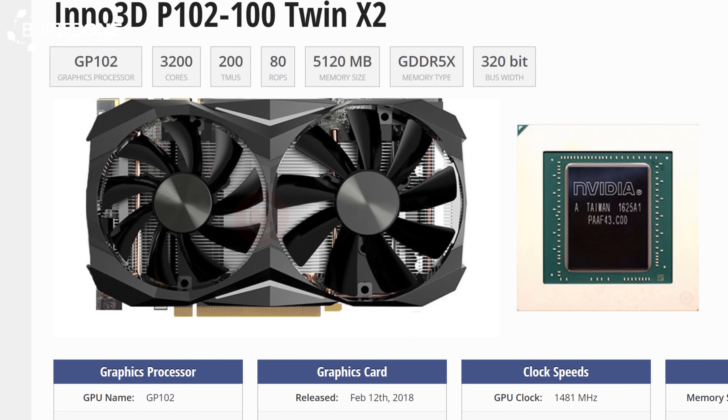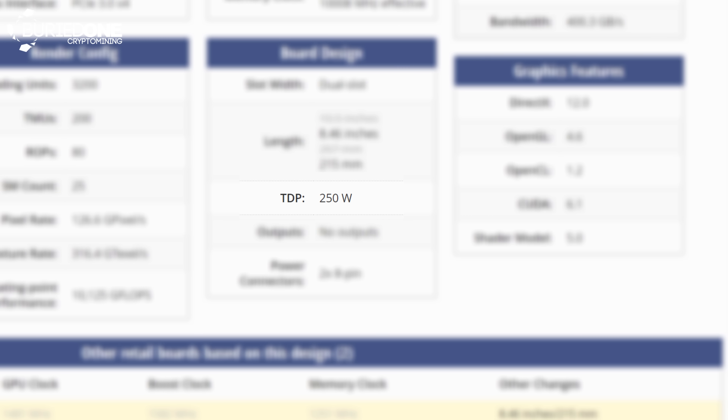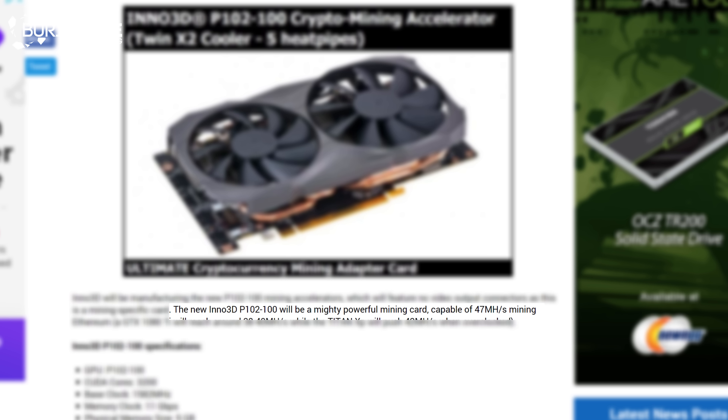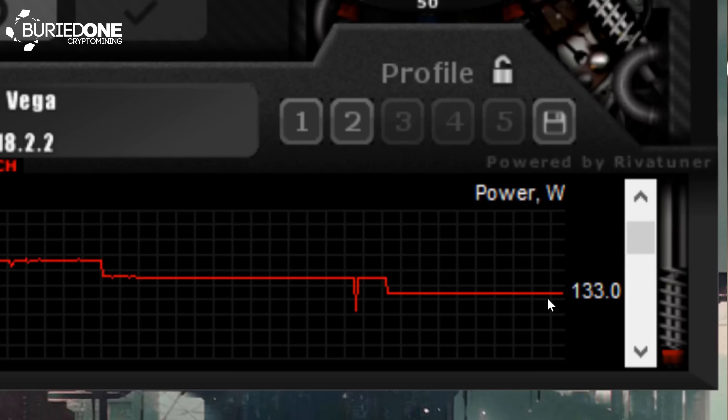So first of all, what do you need to know about this graphics card? Well, it's pretty ugly. It uses 250 watts TDP, which is probably going to be around 200 watts doing 47 megahashes per second. If we compare that, it's almost the same as an AMD Vega mining at 44 megahashes per second, and the price is also pretty expensive.